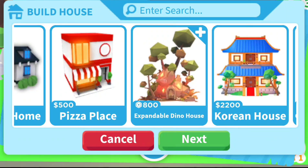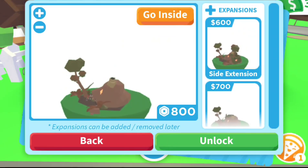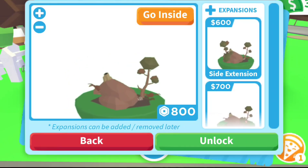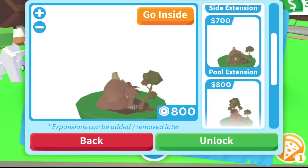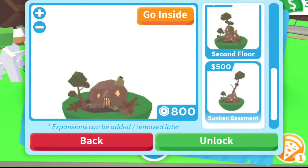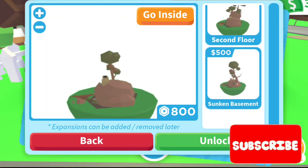It is 800 Robux. Let's get it and check some of the expansions — there's a side expansion for 600 bucks, a pool extension for 700 bucks, a second floor for 800 bucks, and a sunken basement for 500 bucks.